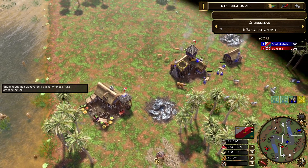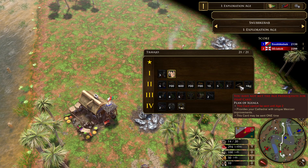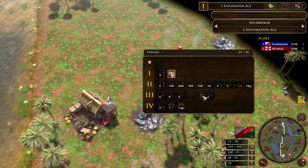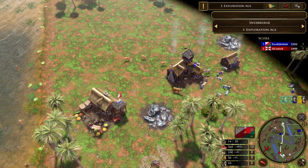Britain versus Mexico is an interesting matchup. Let's take a look at the decks — Mexico's deck first. Two villes, hacienda, cathedral constructions. Pretty nice. Unique church, plenty of wood, H2. We may see standard Mexico.